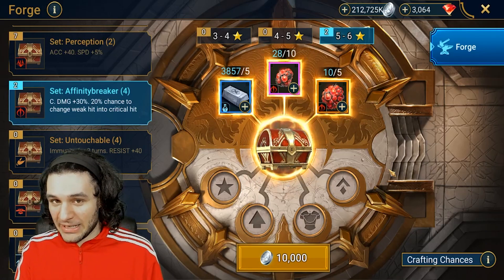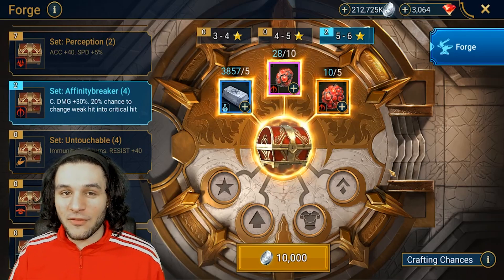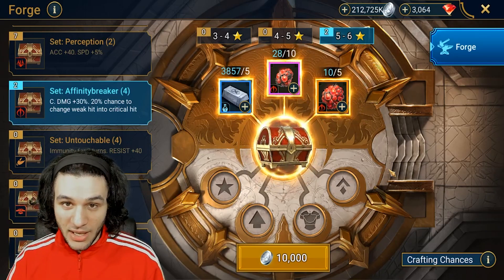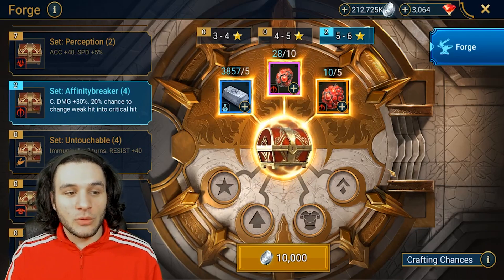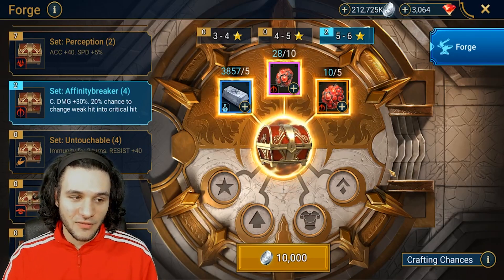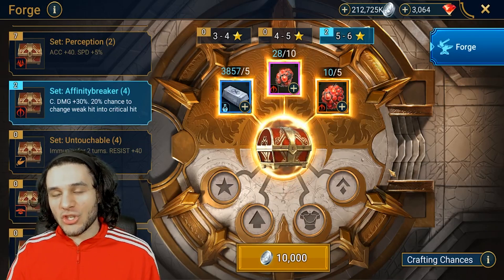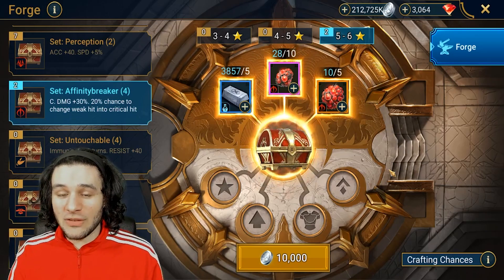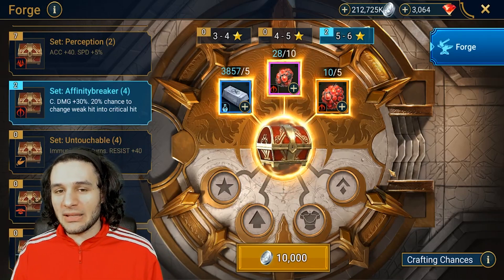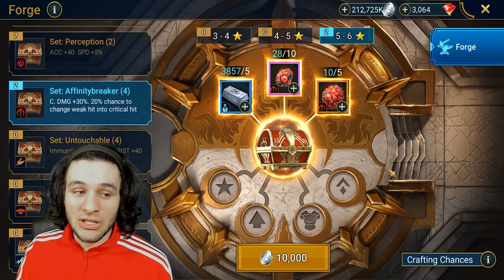Using four pieces of gear for a guaranteed 30 crit damage — that's it. If you are strong affinity fighting something with negative affinity to you, which means you have a 35% chance to weak hit, and you do end up weak hitting, you have a 1-in-5 chance of changing that weak hit back to a critical hit. We have Savage, rule attack, crit rate — some as two sets, some as four — and those are much better than Affinity Breaker. Even Swift Parry gear is much better than Affinity Breaker.